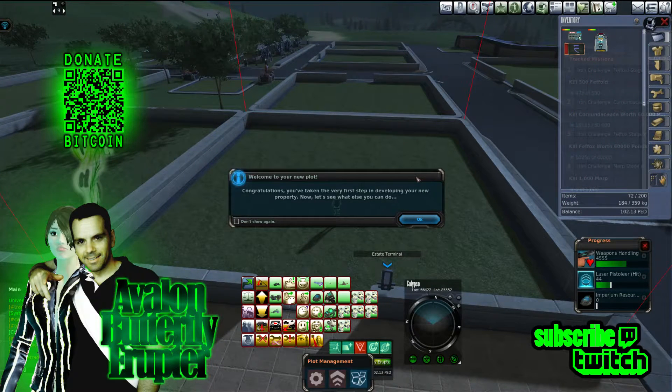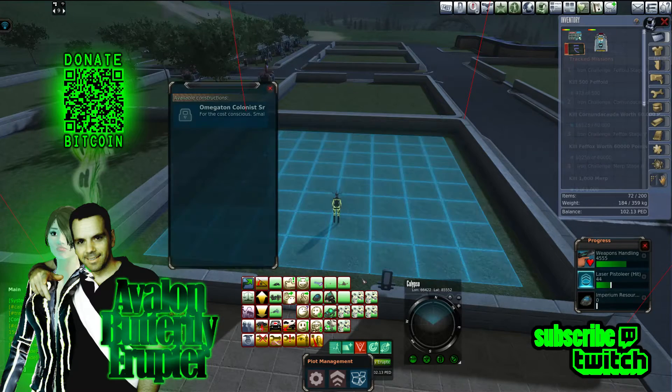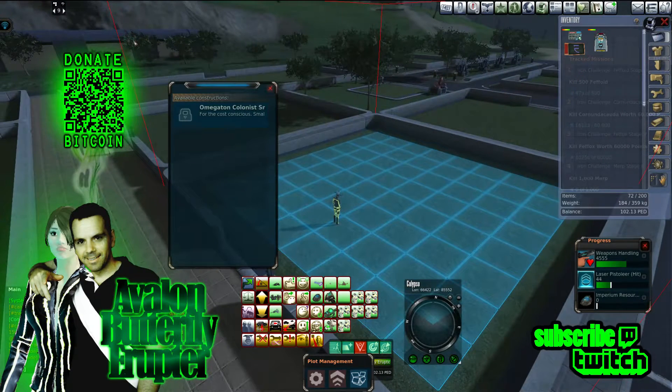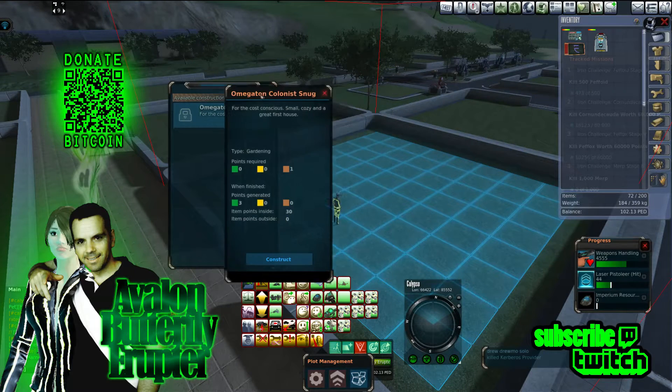Congratulations, you've taken the first step in developing your new property. Now let's see what you can do. The only option I have is this box, which opens it up. You can see the grid. Omega-10 colonists something — Snug.